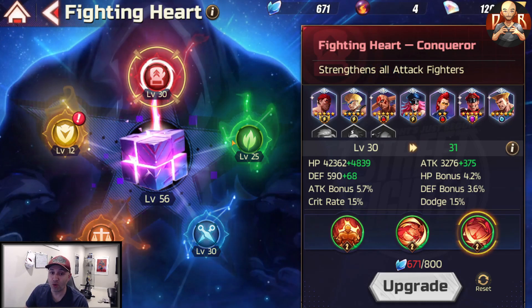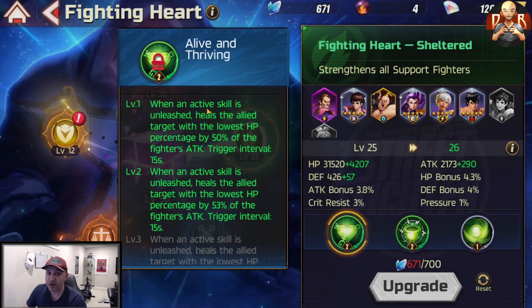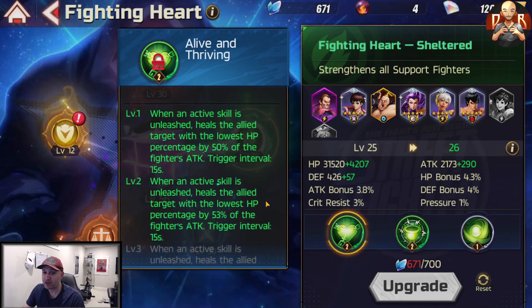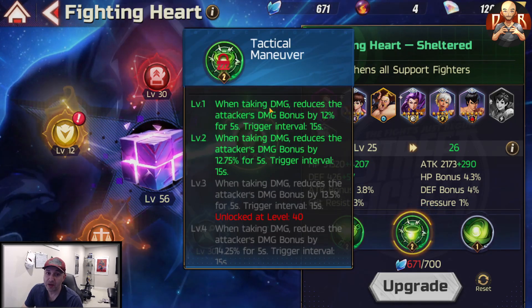Moving on to the Support Fighting Heart, called Shelter — all support units are here and will be affected by its bonus stats. The first skill, Alive and Thriving, heals the allied target with the lowest HP percentage by 50% of the fighter's attack when an active skill is unleashed, triggering every 15 seconds. This scales up to 77% at higher levels — a decent off-heal for supports like Fashion Sakura or Rose. The second skill, Tactical Maneuvering, reduces the attacker's damage bonus by 12% for five seconds when taking damage, triggered every 15 seconds.